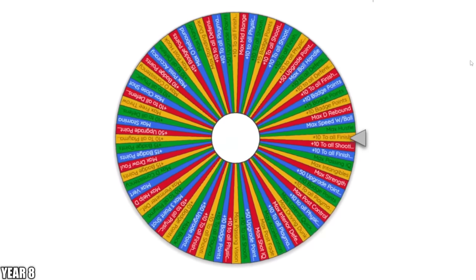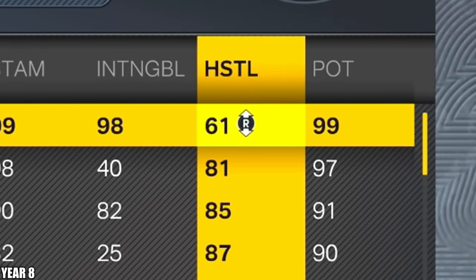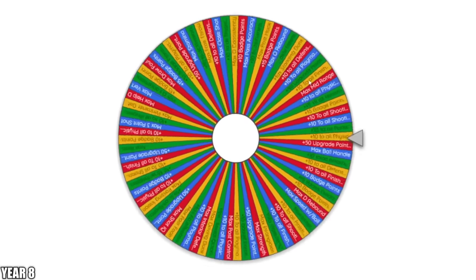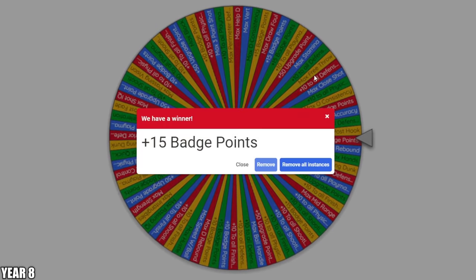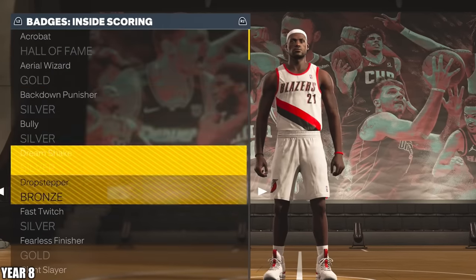Let's go ahead and get those spins. First one up — we needed that really badly, that was one of our few ratings that are just dead in the water down to like 30 or 40. Now if I land on anything that's already a 99, I will probably just skip it. We got plus 15 badge points — I think I'm just going to up all these badges up a tier; that seems the smart thing to do.